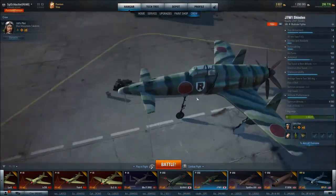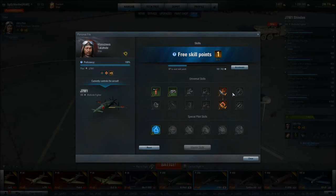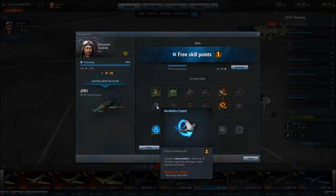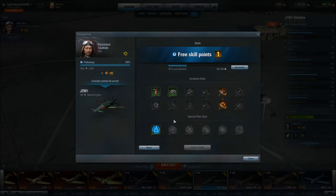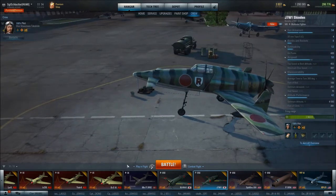This plane looks pretty sweet. Looking at the pilot, I do Marksman 1 and Marksman 2. Alternatively, if you don't think accuracy is an issue for you, I might suggest doing aerobatics expert and aerodynamics expert first to give yourself even more maneuverability. You already have the best at the tier, but any extra maneuverability just makes the plane an absolute gem. If you have a 9-skill pilot, you can get both. That's what I would recommend.